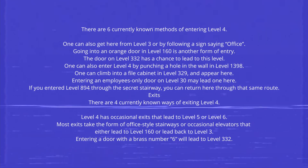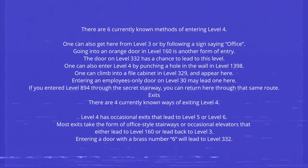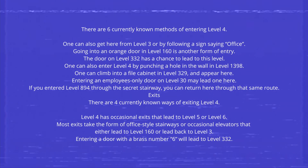If you entered Level 894 through the secret stairway, you can return to Level 4 through that same route.